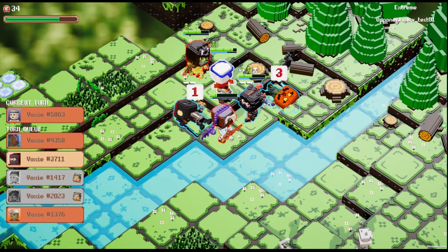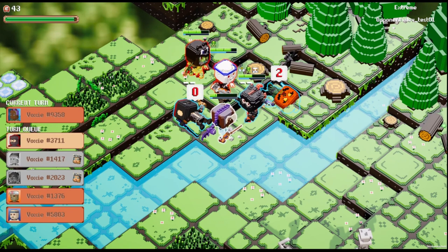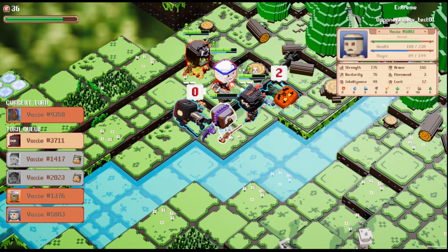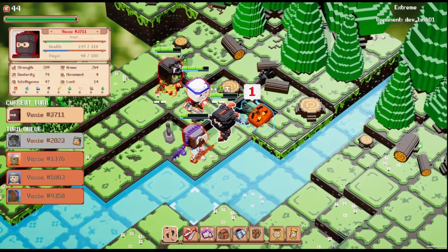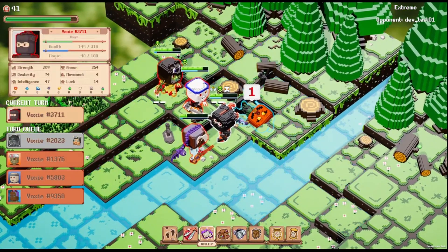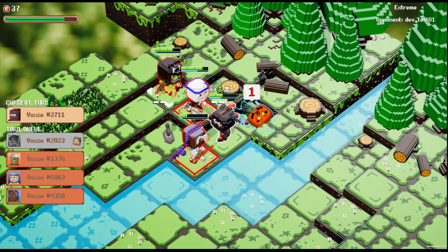We've got all the UI improvements. There are clear mechanics for queues based on status effects. We fixed Haste and Slow so those won't be confusing anymore — they'll work as intended, they won't be broken. You won't ever be going twice in a row unless someone casts Quicken on you or you cast it yourself. Like if it's 1v1 and your opponent is feared for one turn, you're going twice in a row — but Haste won't cause that.